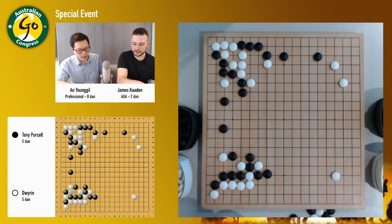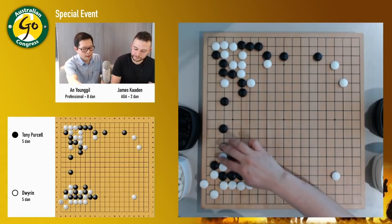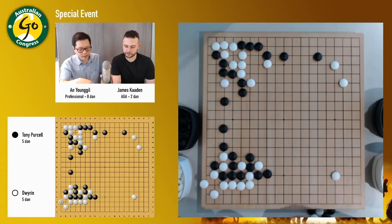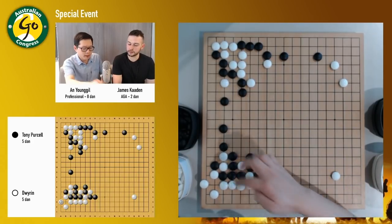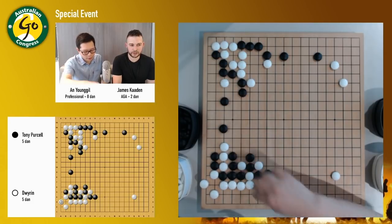So black just goes here. They just played what we expected. Black has two options now — one is just atari here and sacrifice the two stones. And black can get sente. Actually white doesn't have to answer, so white still has sente. Or black can also go here, but a little bit too much, I think.